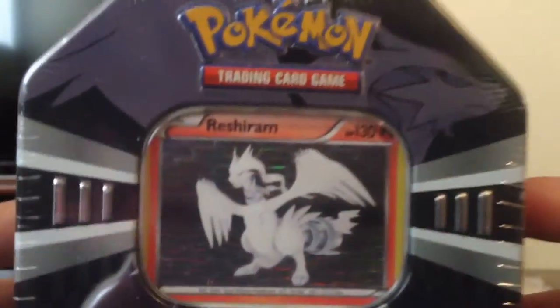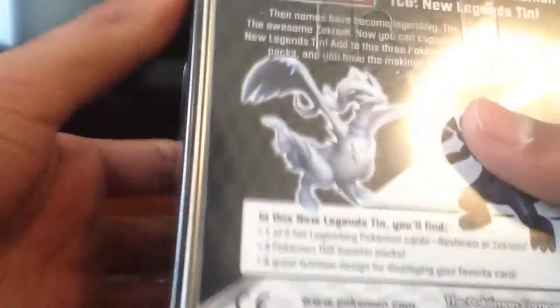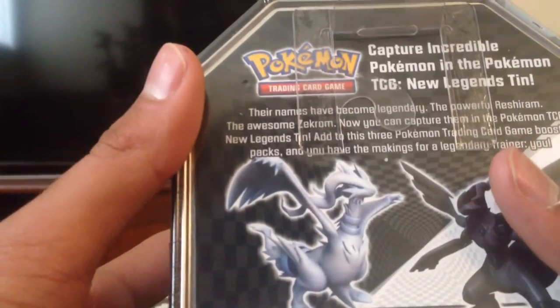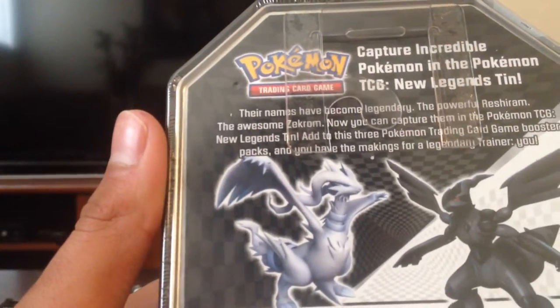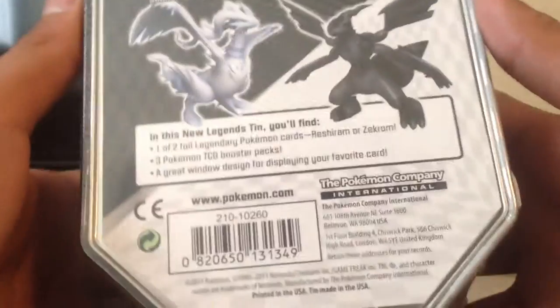Very nice, with the Fire Reshiram holo right there. Reshiram there. We've got the Zekrom elements. Reshiram again. And then it says Pokemon Trading Card Game. Then here it says, in this Legend's tin, you'll find one of two foil legendary cards, Zekrom or Reshiram.